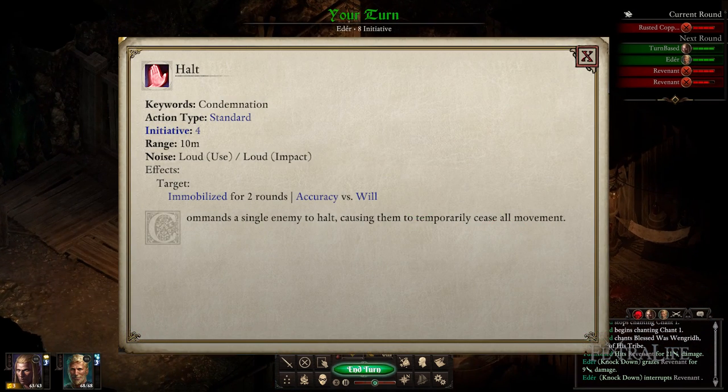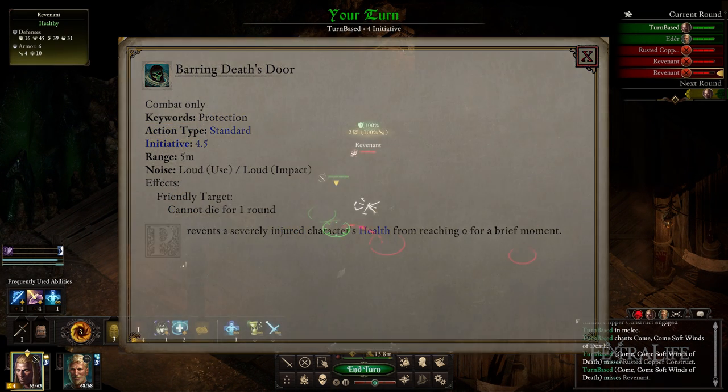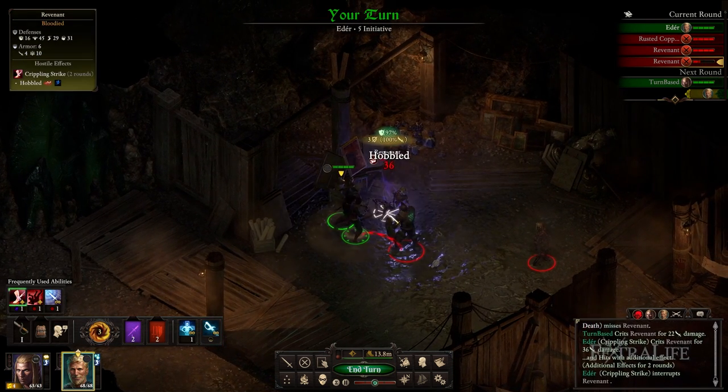Using any cast action that is not a free action will cost the initiative listed on the ability. This varies from spell to spell, so some might cost 2 initiative and others might cost 4. This is not added to your base initiative, but instead will determine your initiative for the next round, exactly the same as standard actions.